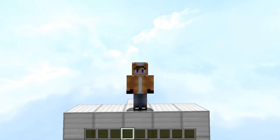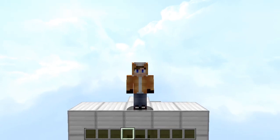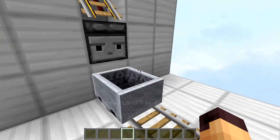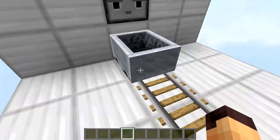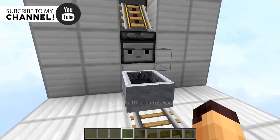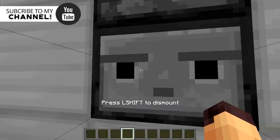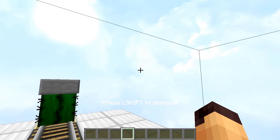Hello everyone, this is Jack and welcome back to another Minecraft video. Today we are going to take a look at a smart minecart dispenser. The way this works is very simple: you sit in the minecart, the minecart will be powered, and a new minecart will be replaced. You can use this again, so you can just go off and you don't have to worry about storing any more minecarts at the end. You don't have to press a button — it's totally automatic.